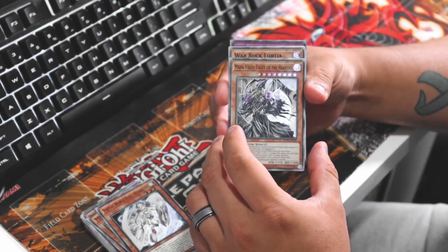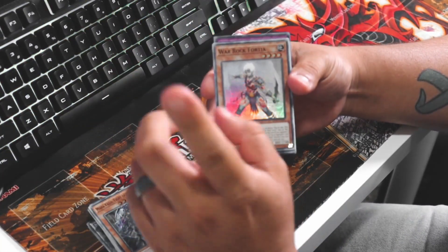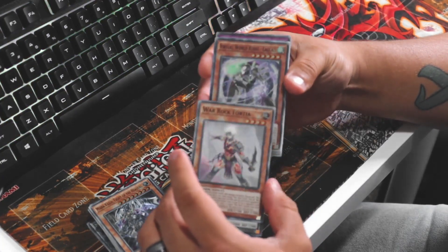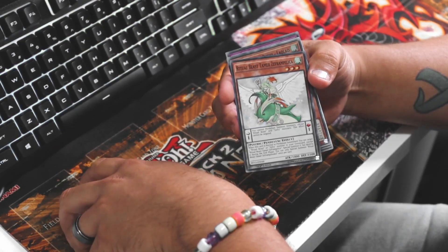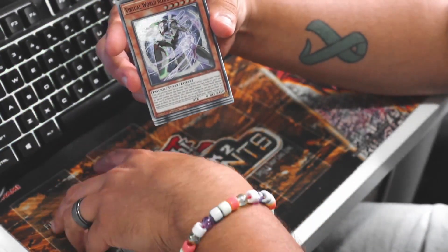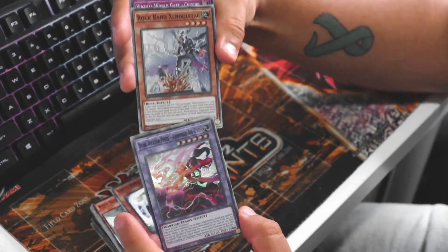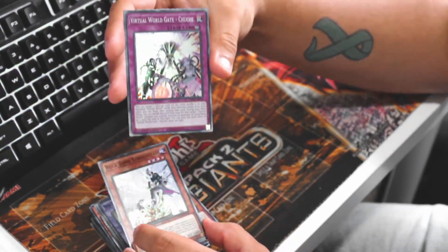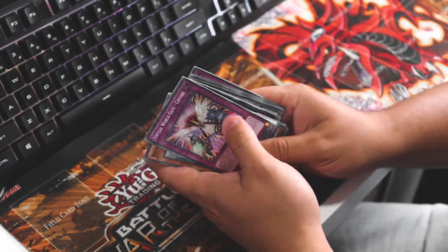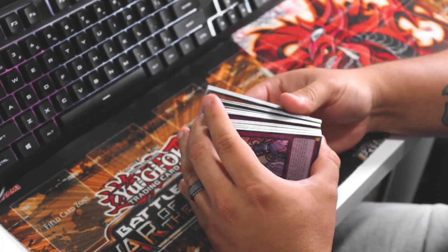Sorry about this camera angle - I currently don't know where my giant tripod is, the one that goes over my shoulder. So I just have this one on the side. Some cool cards in here. I'm going to go through them and actually look them up and see which cards do what. It seems like a solid deck. I don't really know what the meta is at the moment, but anyways let's go open those two legendary packs.